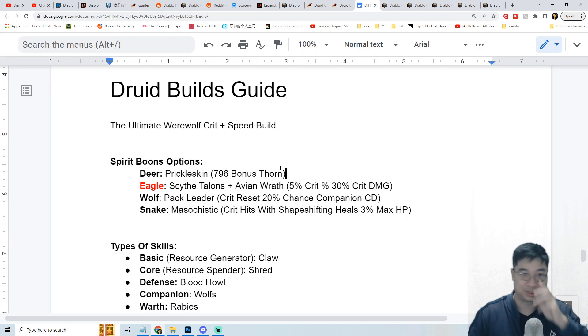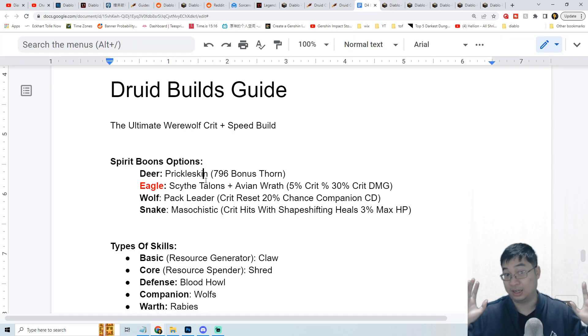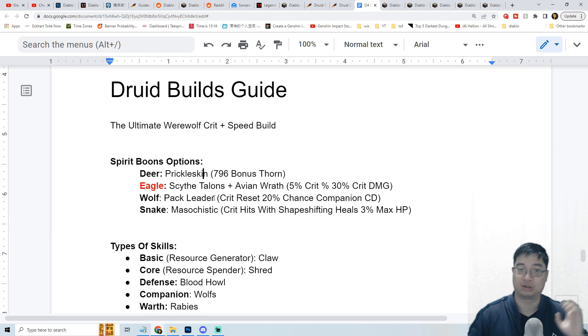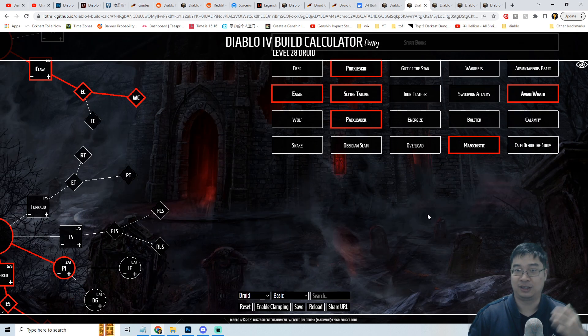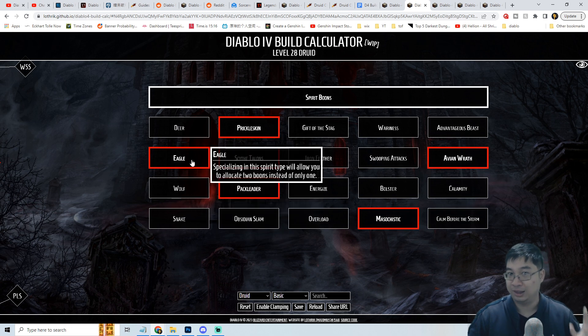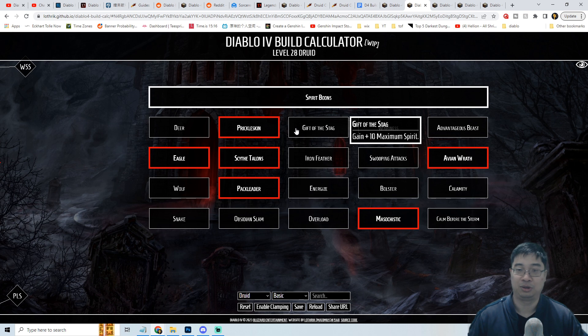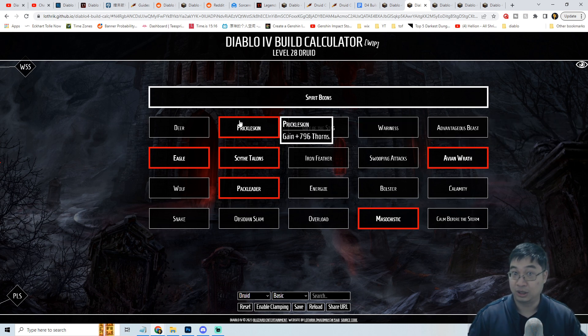Coming over to our notes, we'll start with the summary. The Druid specialization is spirit boons — the Druid class will be able to do a quest line in a different zone that is not in open beta after level 15. The Druid can acquire up to four different spirit animals: the deer, the eagle, the wolf, and the snake. Depending on the animals you acquire and the links you decide to go with, after unlocking all four animals you can pick one link to have two special benefits.